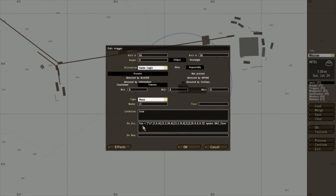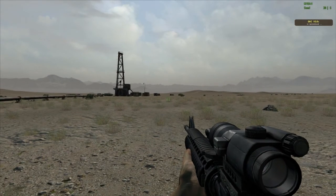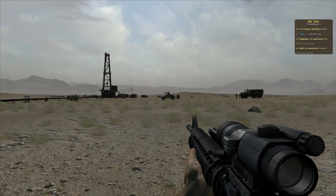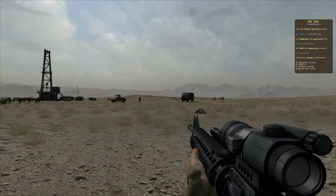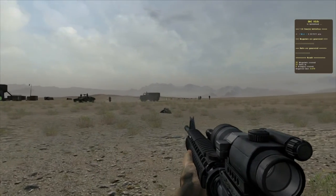Now we know what all these brackets mean. The last set of brackets is the faction, the side, and the behaviour of the units. So change them from zero to one, leave the fourth one at zero, and click OK. This should spawn BLUFOR units instead of OPFOR units. As you can see, BLUFOR units have spawned — simple as that.